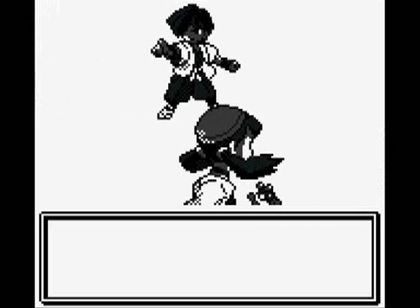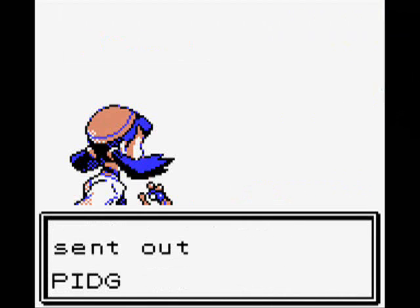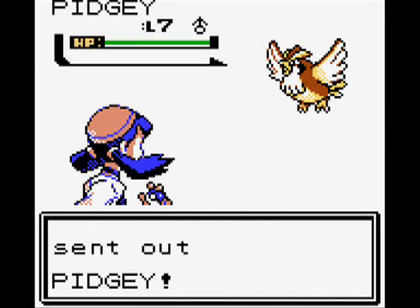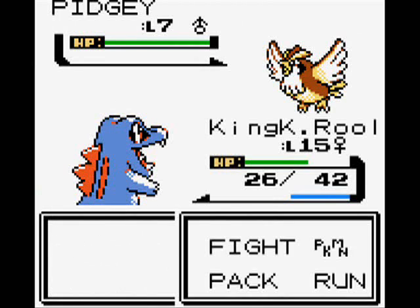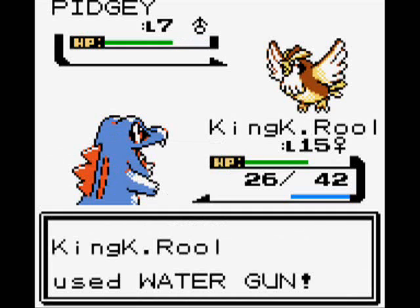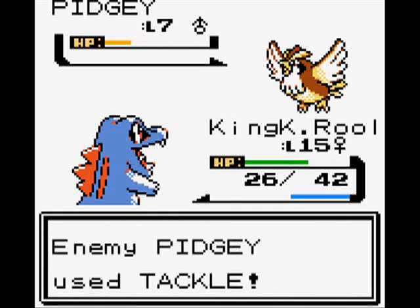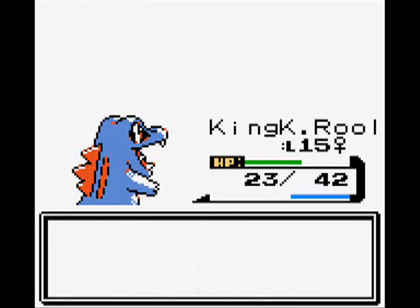Here's our first gym battle against Falkner of Violet City. He has a grand total of two Pokemon, and one of them is a Pidgey — the same exact level as one of the trainers I just fought, so nothing new. I go for a Water Gun, which does around 75% damage, and I kill it with another one.